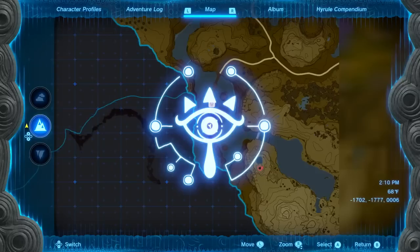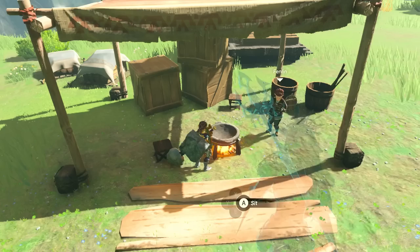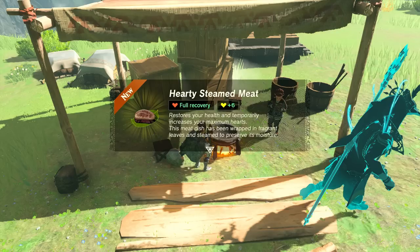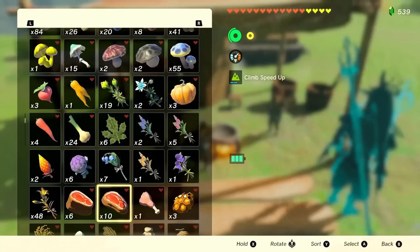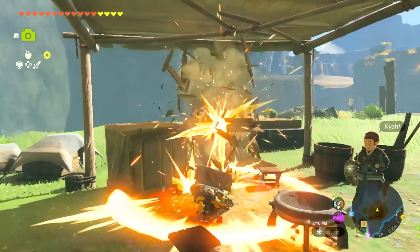I also want to combine hearty radishes with some meat — that gives us hearty steamed meat, which restores health and temporarily increases maximum hearts. Trying it with raw prime meat gives exactly the same result. Good to know. So we've now cooked several useful dishes for the journey ahead.